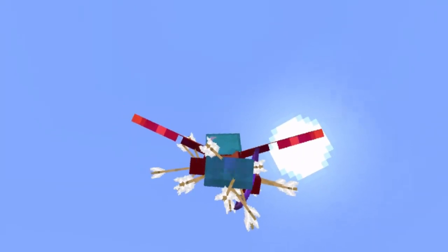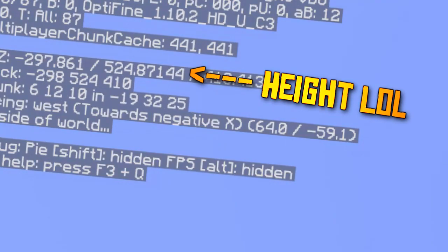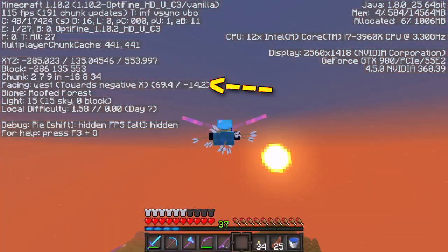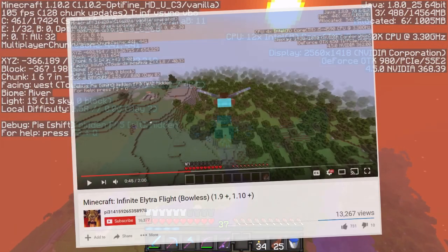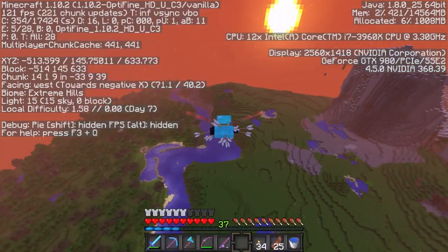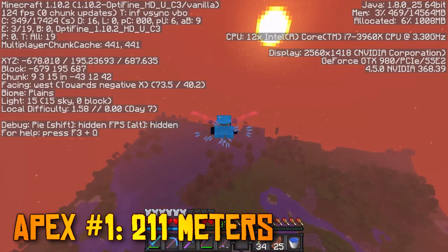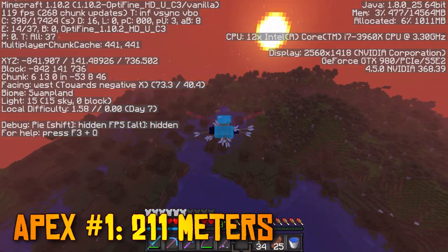Tip number 2 is how to maintain maximum flight speed. You're going to want to keep your F3 menu open for optimal results and look at the glide angle. I agree with the technique I found in a video linked in the description below, where the best thing you can do is achieve as fast a speed as you can, then go up at 40 degrees, then when you reach the apex of your flight, quickly transition to going down 40 degrees, and fall about 60 to 80 meters.